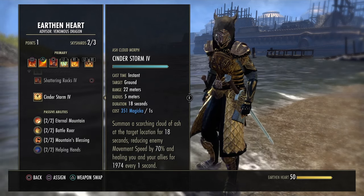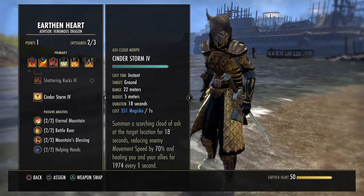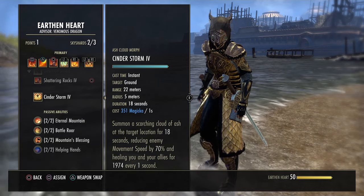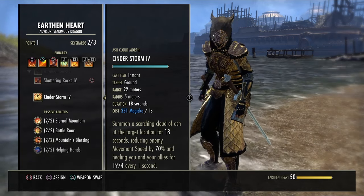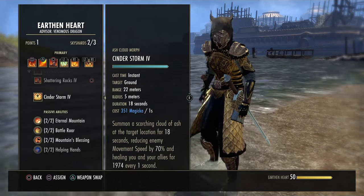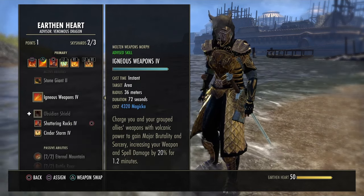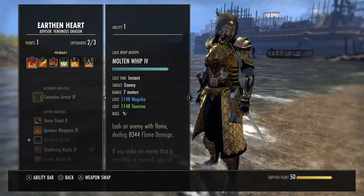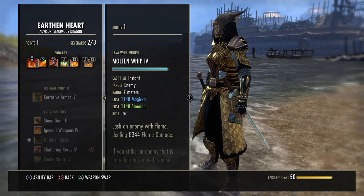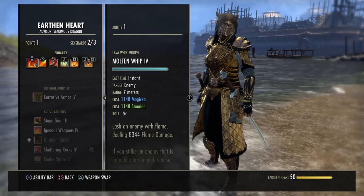The nicest thing about Cinderstorm is you can make it cost no magicka — free damage or free heals while fighting. It's gone out of fashion a bit due to limited bar space, and resolving vigor or echoing vigor is better most of the time. It's normally better to have vigor or even radiant regen as a DK than to run Cinderstorm. Solo it's good in duels, but that's about it.